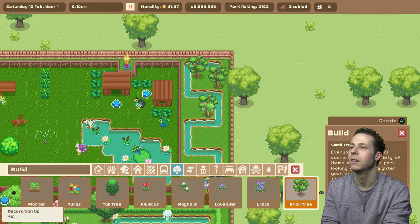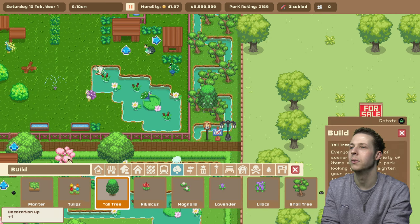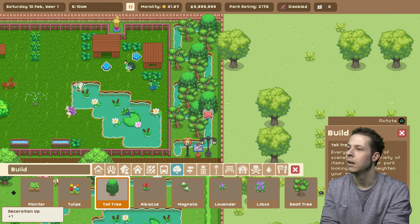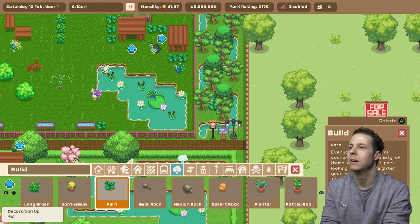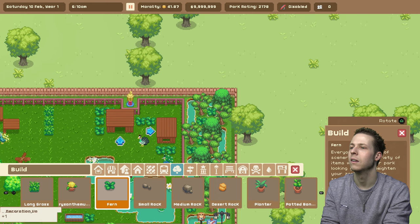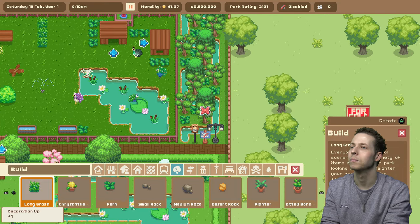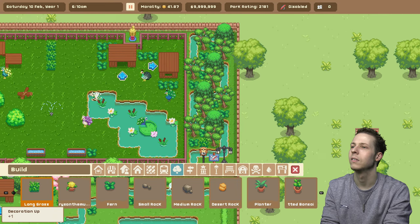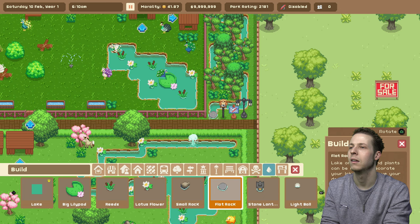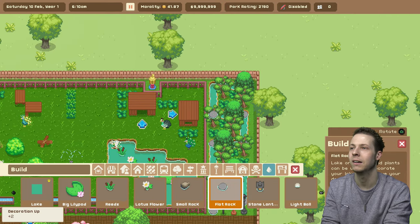Going to have a couple of trees and I might stick in a few large trees. There we go. Then I probably want to fill it in with some ferns and stuff. It's a very grasslandy area, you know what I'm saying? I don't know if I want to put anything in the river — maybe a couple of flat rocks around like this. Might have to remove them all after if it looks like shite, but I'm sure it'll be alright.